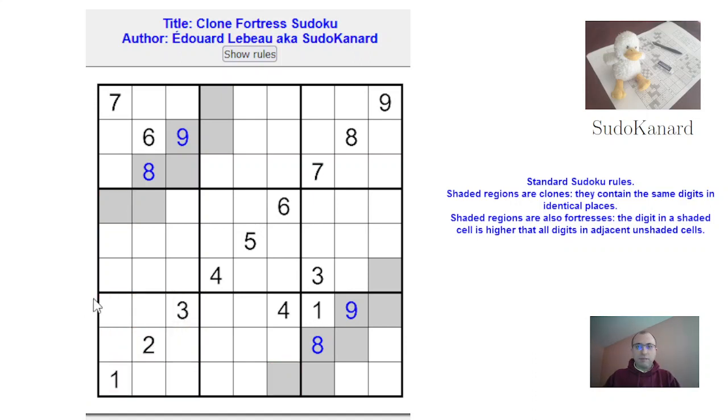Let's use some color. We'll have to remember that those cells are fortress cells, so they must be bigger than their unshaded neighbors. So this digit is in none of those cells and must appear somewhere here.